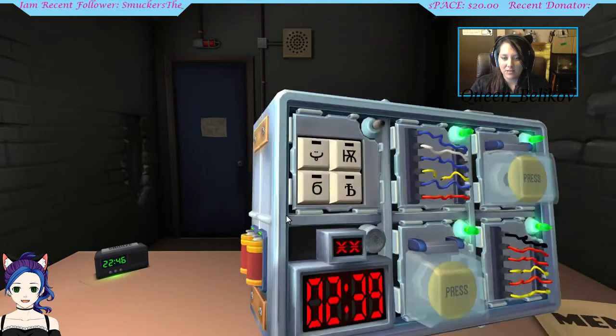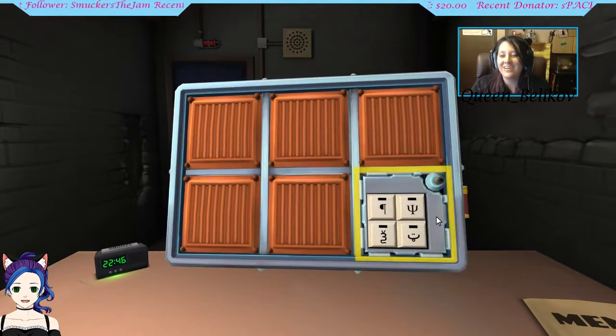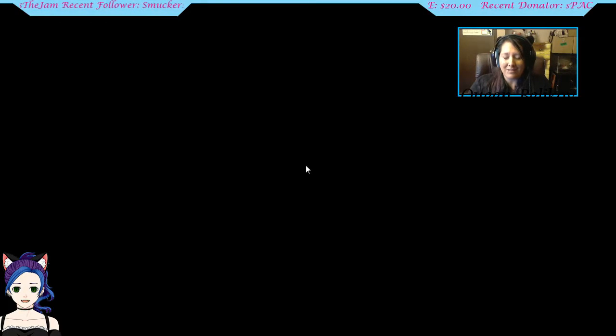Which one are we missing? It's not the T. There's another alphabet thing — like a backwards P, a three, another smiley face, and an I with a U through it. Backwards P? Is that right? No, it was not. I blew up. I don't understand the alphabet.